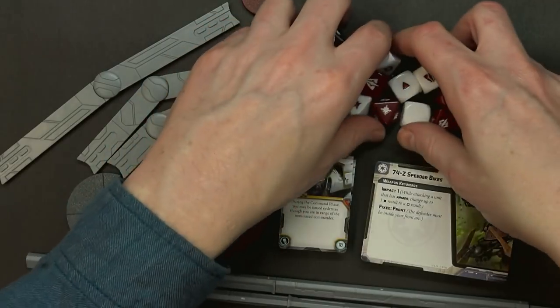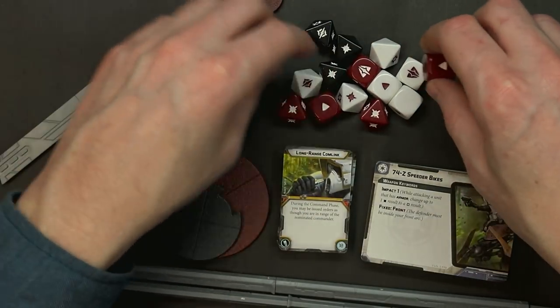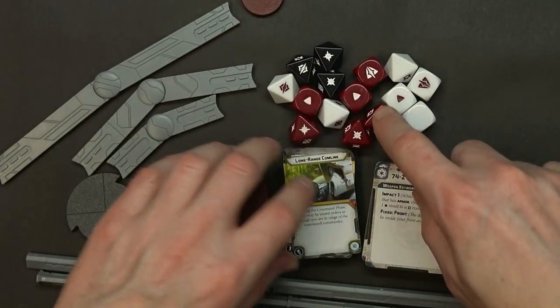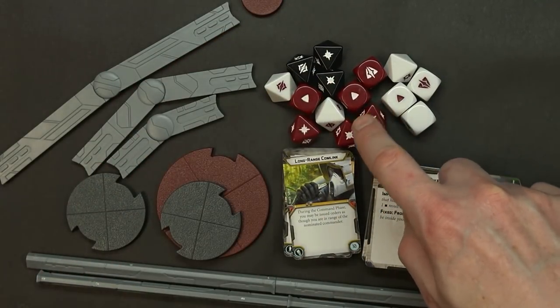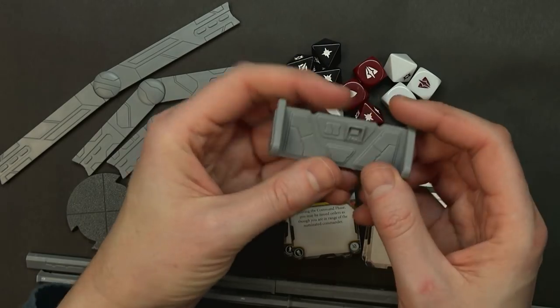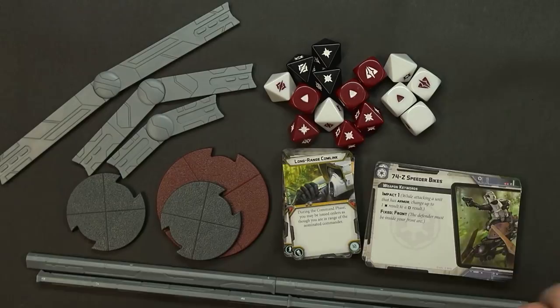Then you've got your 15 dice — attack dice and defense dice. I think you will actually need the expansion dice pack, because Vader has rolls of six red dice, I believe. And then the barricades — these are your pieces of terrain, and you get a whole grip of eight in this starter set.